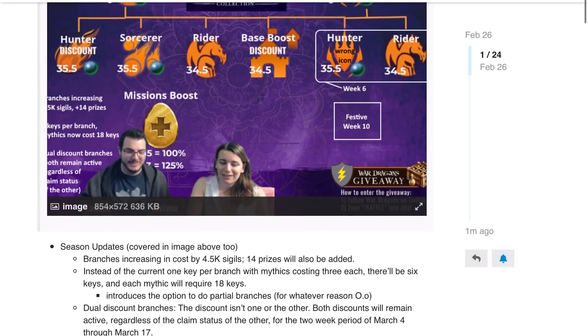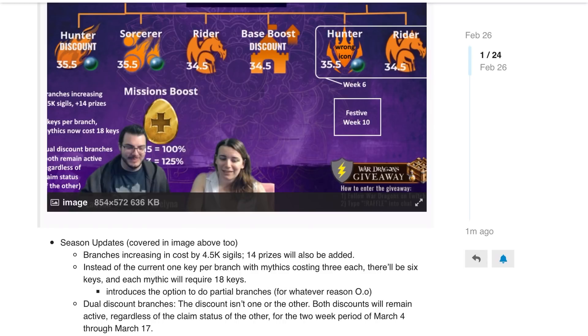Now the worst thing: branches are increasing in cost by 4,500 sigils. That is unfortunate — I'm fairly irritated because that is quite a significant amount. They will say there will be 14 prize increases, so all I can say is I really hope those 14 prizes involve like 50 or 60 gold chests.